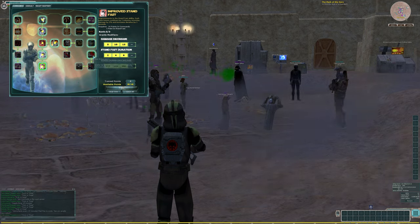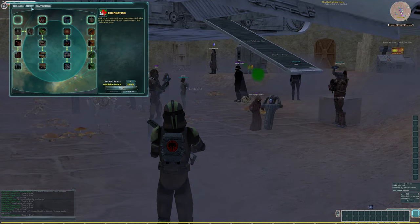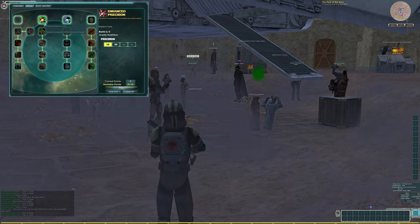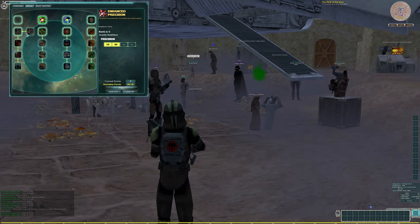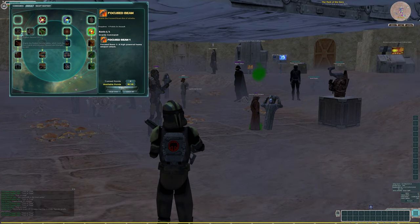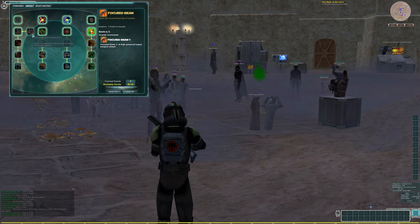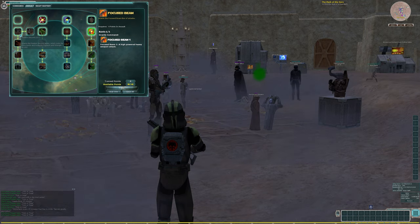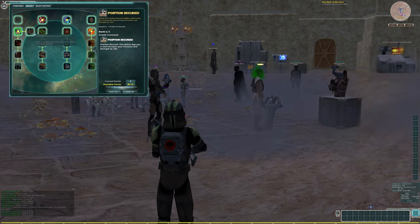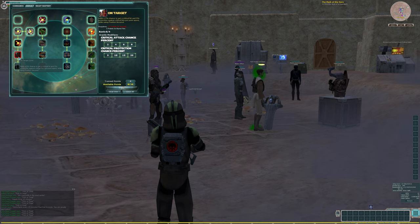Just Stim Armor here, and then I'm going to come over to the Assault tab. I'm going to take Constitution and Precision, which unlocks the next tiers, and then I want Focused Beam. And then this is why I consider this to be a PvE build — I'm going to take the Position Secured tree. If I was doing a PvP build I wouldn't be taking this tree, but since this is a PvE build I'm going to take it.